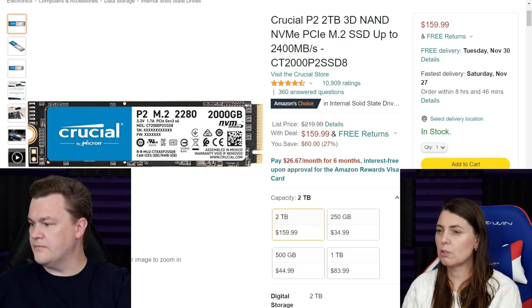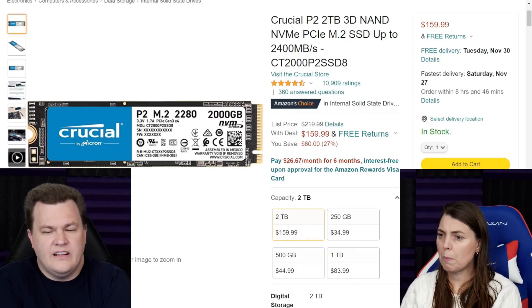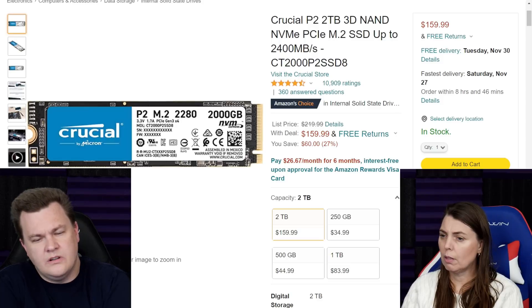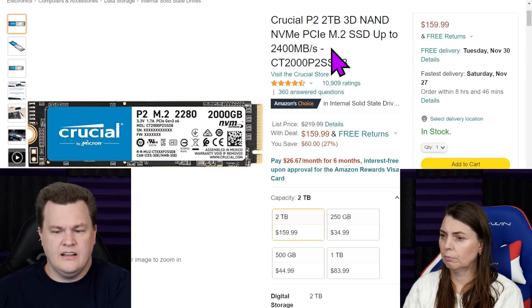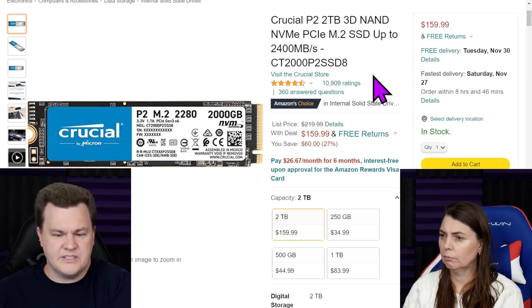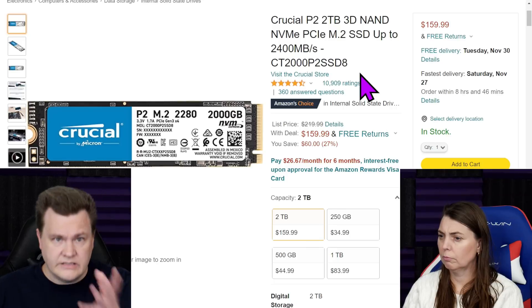Here's what he's talking about — let me pull up the links. Bright screen warning. Here's the Crucial P2 2TB, it's $160. This is better than a SATA drive, sort of, but it's also not. Even though it's up to 2.4 GB per second, it is worth noting this is a DRAMless drive, although it's probably one of the better DRAMless drives.